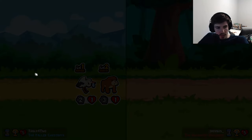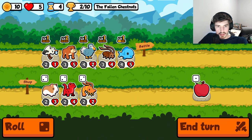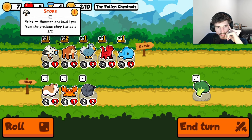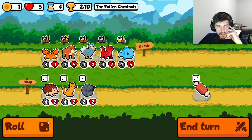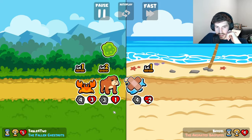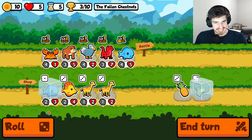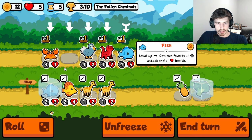Huge. That'll work. Salamander's pretty good, especially if we're setting up for this dodo. I say we go for it. We could go crab as well. Do we have enough health scalers? Maybe — we could make ourselves have enough. Huge. I think this is the play: we hyper scale the salamander's health, naturally he's going to get a lot of attack, and he's going to be our big dog in the house.